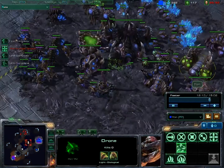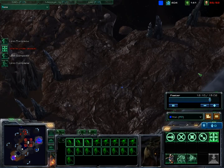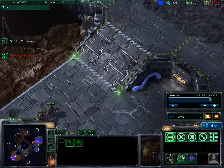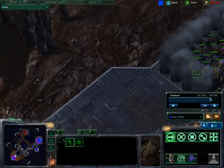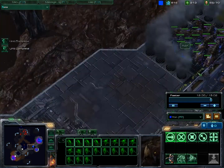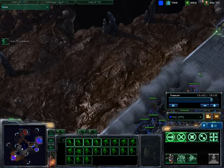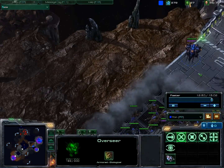I haven't really been sure what to do against a timing push with some strong units like the Colossus, the Immortal, and Siege Tanks. So I decided in this game to try out the Infestor and its cool new ability called Neural Parasite. Well, it's not new, but in the latest patch they made it work on all units, not just biological ones. So I'm gonna try it out against this Protoss's Immortals.